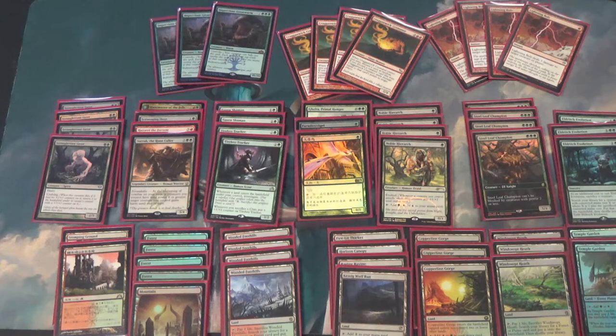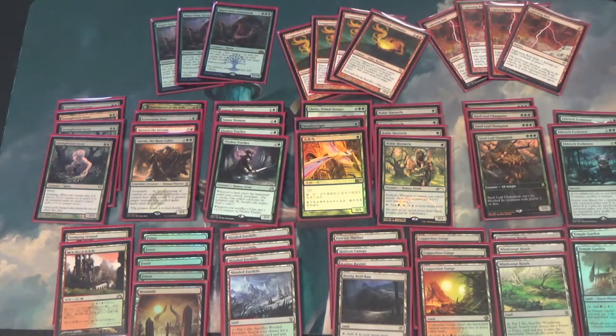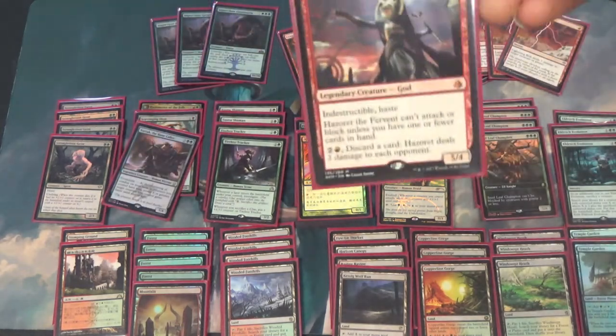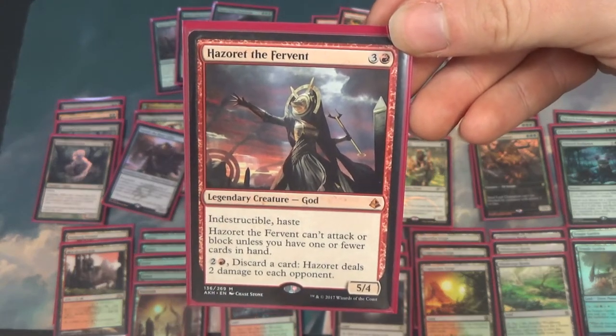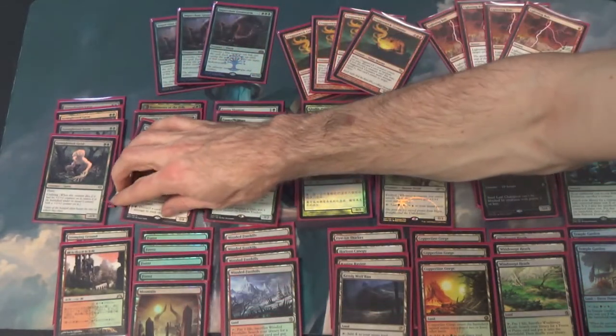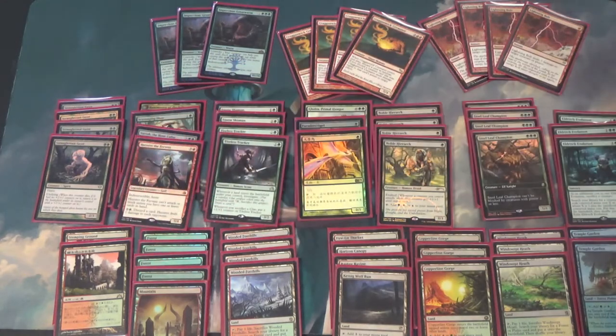There are some standout cards you can go get: Huntmaster of the Fells, Scavenging Ooze, and Hazoret are the real powerhouses you can tutor for. Hazoret specifically has been very powerful. With the deck working around discarding Impervious Greatwurm at the end of the game, being able to discard cards and still deal damage with Hazoret is really, really powerful. It plays around Wraths — you've already discarded basically your whole hand, and now you're Hellbent with Hazoret, which is really powerful.